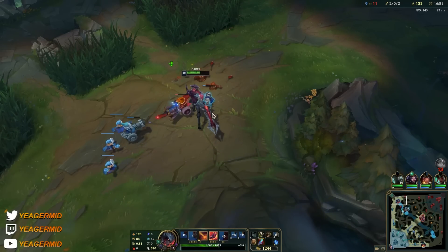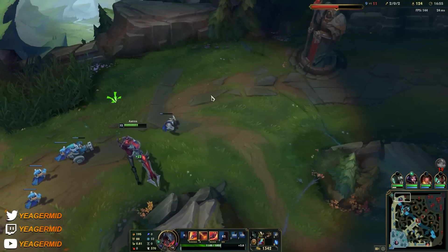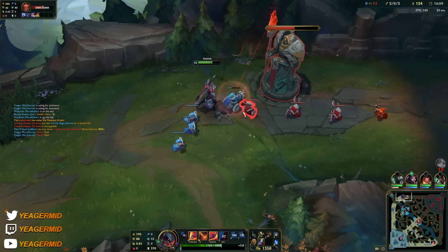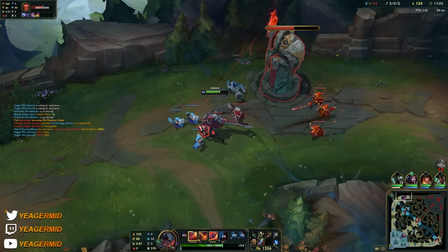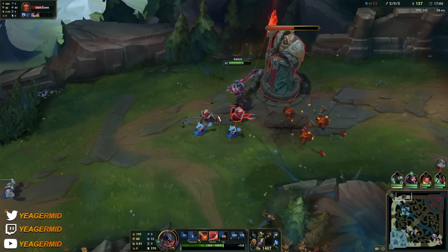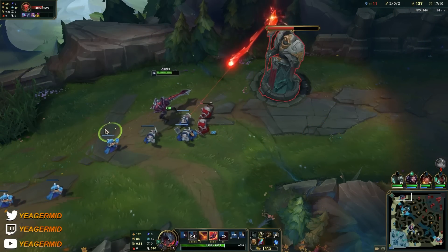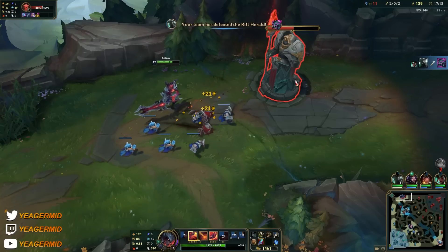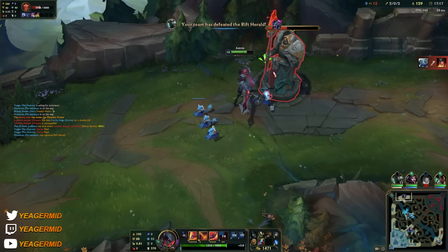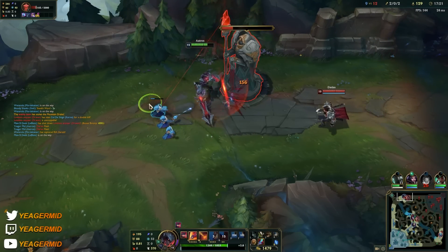Flashes are down on Darius — I had to flash him early on because he would get his Q healing stacked up and then he could just hold me and I'd die. See how fast we are healing up because of all the healing we have on the E passive as well as our own passive and the Eclipse. When you push, auto attack into E into another fast auto attack.